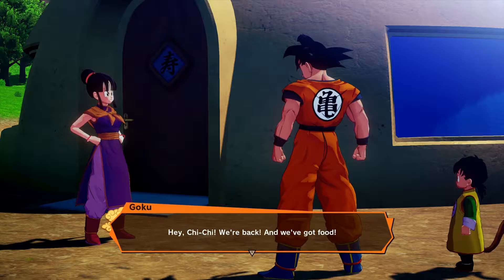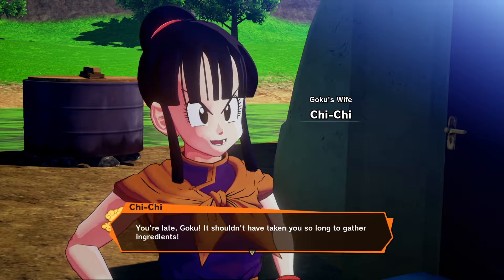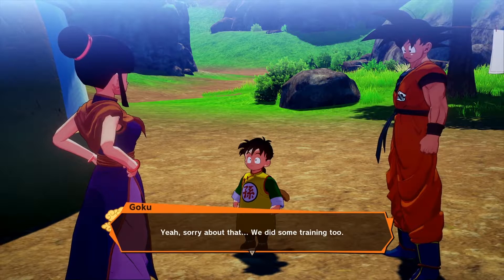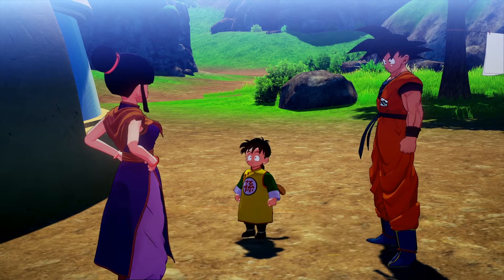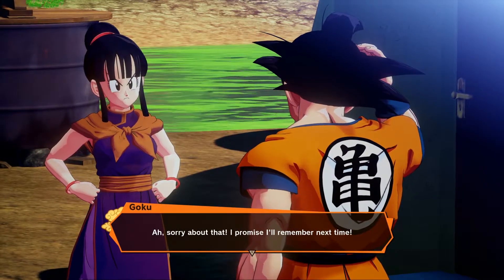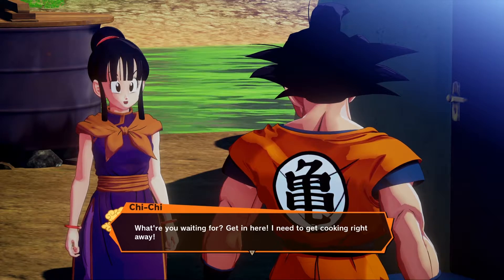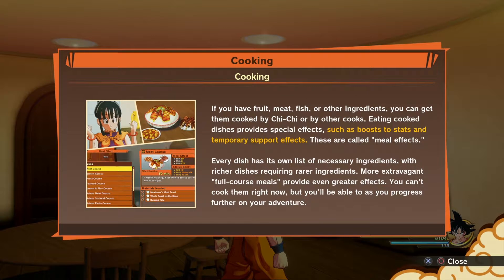Hey Chi-Chi, we're back and we've got food! Hi Mom. You're late, Goku — it shouldn't have taken you so long to gather ingredients. Yeah, sorry about that, we did some training. You're supposed to introduce Gohan to Master Roshi and the others today! Wait, that's today? Of course! Sorry about that. I promise I'll remember next time. What kind of friend is Goku that he waited four or five years to tell his friends he had a kid?